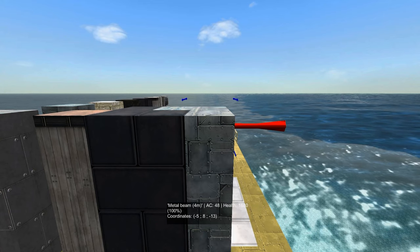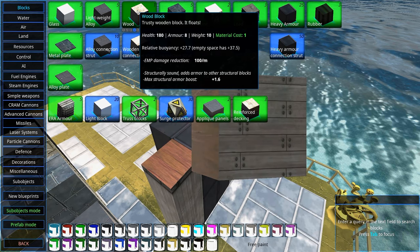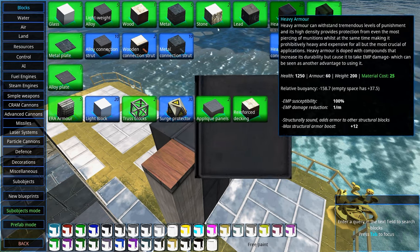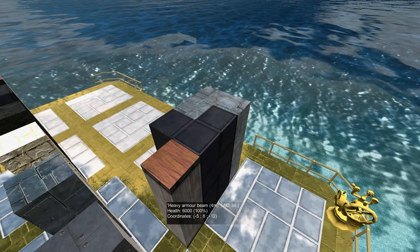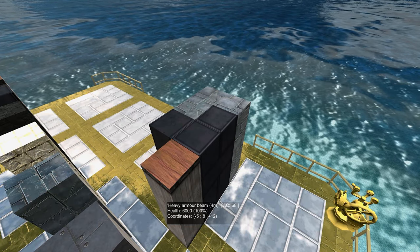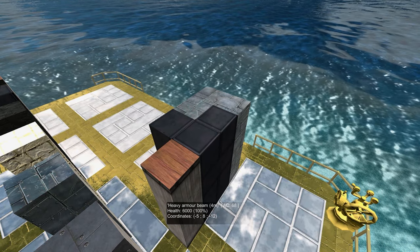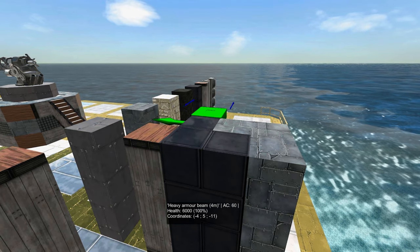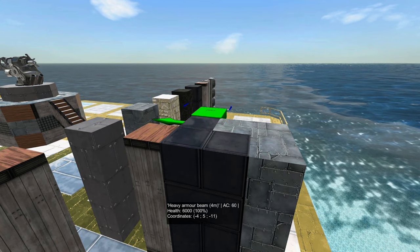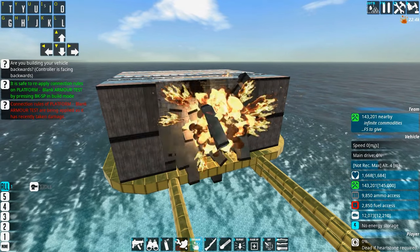This is good enough for most applications. You have to think about the costs of your armor. Wood only costs 1 material per block, while heavy armor costs 25, and it's also very heavy. Don't put all your money on armor. Understand that whatever you do, you can build a cannon that can shoot through it. But you want to protect yourself as much as possible for as low a cost as possible. Covering everything in heavy armor might be tempting, but it's probably not worth the cost, and you will be so slow because you're so heavy.